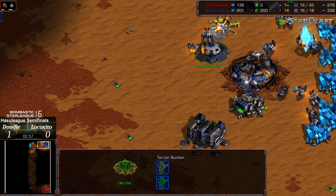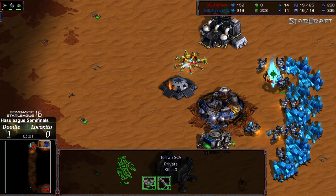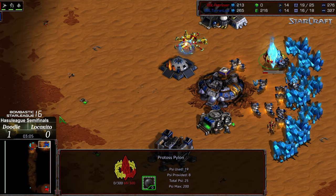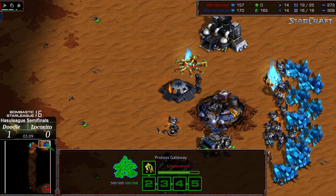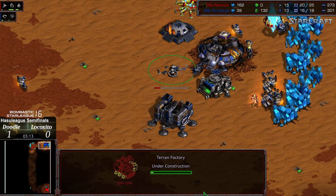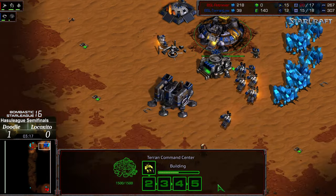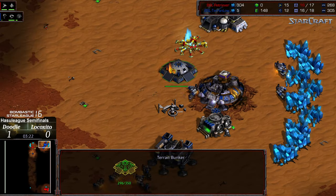Done a little bit of damage, but the zealot lives — honestly much further than I thought it would. Now working on that shield battery. The second marine has not been constructed, no factory as of yet either. That pylon looks like it's going to drop in the main, and the pylon at the natural expansion is also gone — so now we have an unpowered gateway.